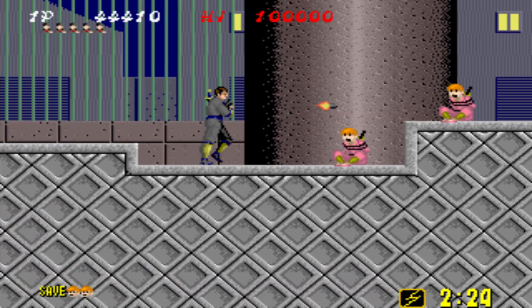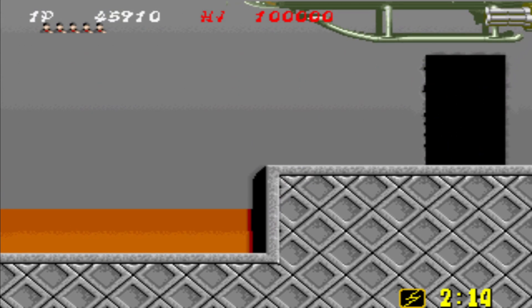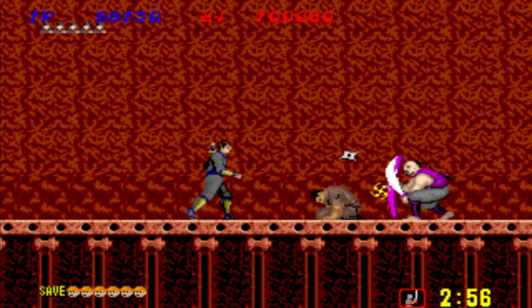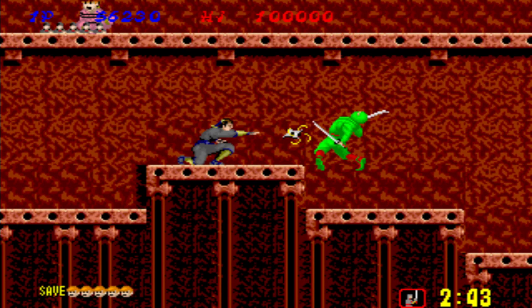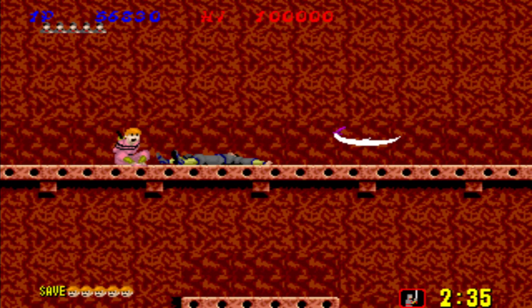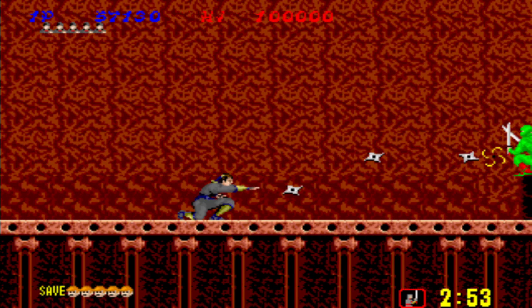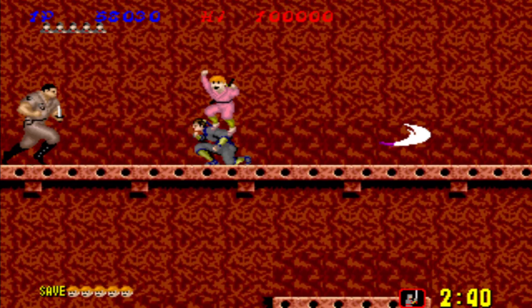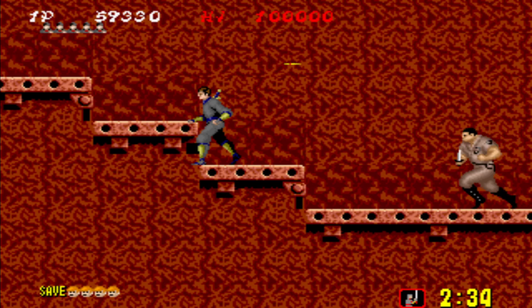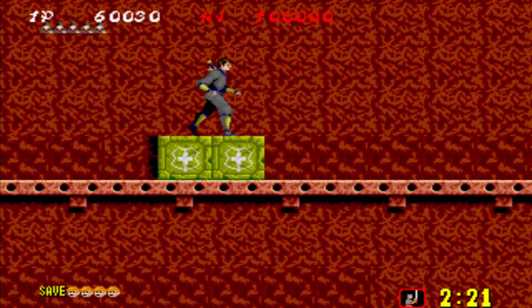These guys with the shields and the swords will piss you off to no end. This is going to be the first area we're going to be introduced to the ninjas. Now with some enemies you can bounce into them, which doesn't kill you but knocks you back. But if you run into those ninjas, nine out of ten it's going to be an instant death. And sometimes they do this bullshit where they materialize in front of you as you're walking into them — super annoying. And you get sniped from off screen by an enemy projectile.